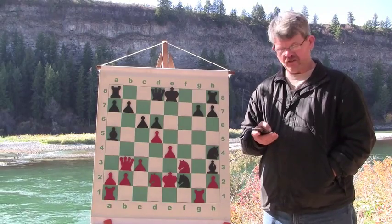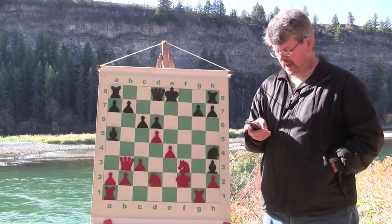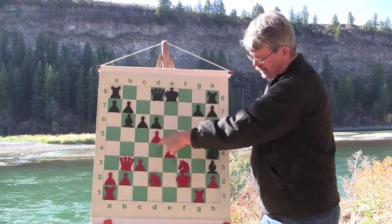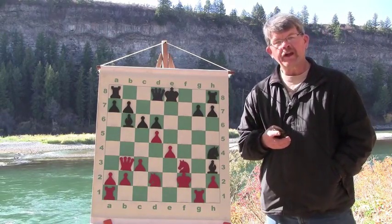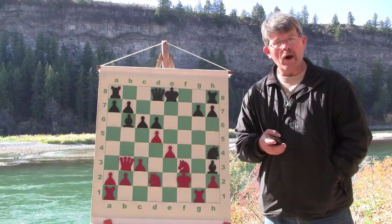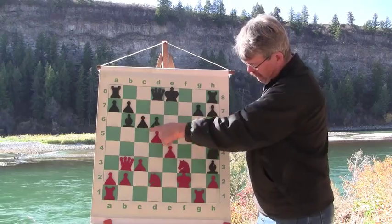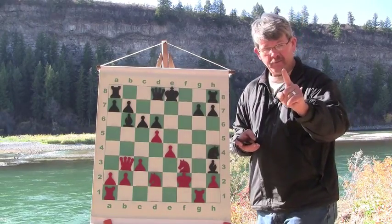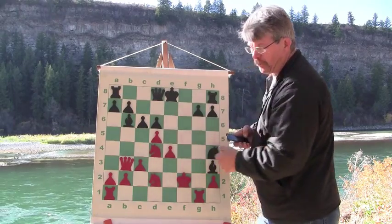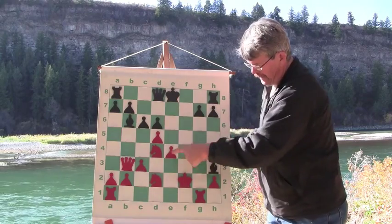I'm happy about this exchange — it eliminates one of the defenders of his king. It also opens up a very cool tactic where I can bring my bishop up and go check to the king and skewer his rook. Putting his king on the proper square to nab a rook is really fun chess — you always want to watch for those kinds of tactics. However, my opponent didn't just move his king and lose his rook. He brought his knight in to block the check on an outpost. That's a great move: it centralizes the knight, blocks the check, and puts him on an outpost.